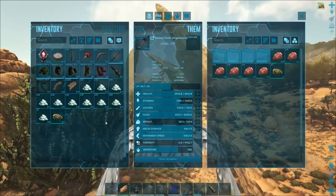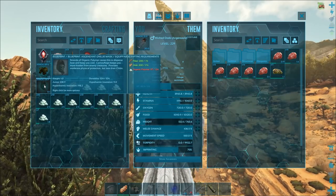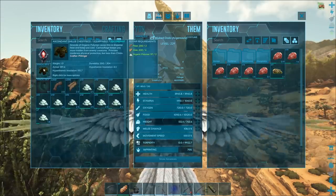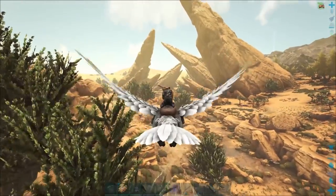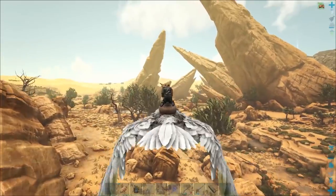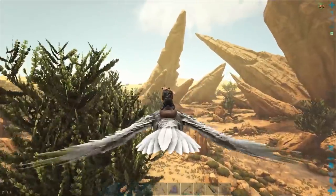I need to head out here to the desert really quick because I ended up looting this out of a blue drop with a ring around it, which is so strange. It came down right next to the base, but it's actually really nice — it's an ascended helmet. I'm gonna go craft this really quick, so we have to head out and go get some more organic polymer because all my other stuff spoiled.